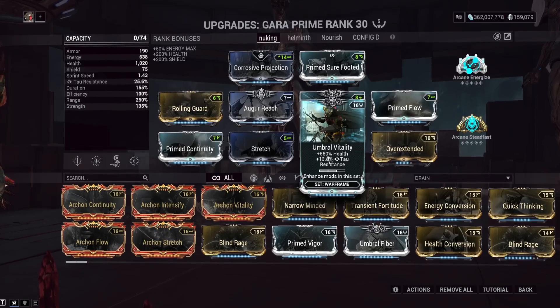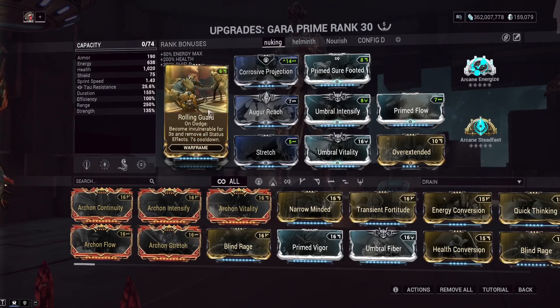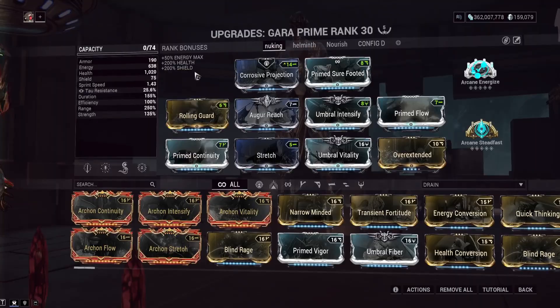We're using the Furis Incarnon for lifesteal so we can heal back to full in basically one shot. And Rolling Guard — because Rolling Guard is the meta. You technically don't need it on this build, but I'd still run it just in case you get slash proced or something.